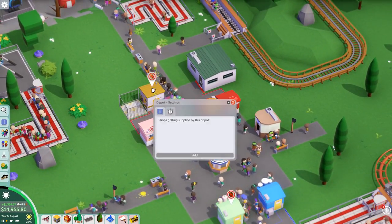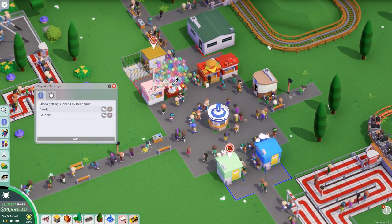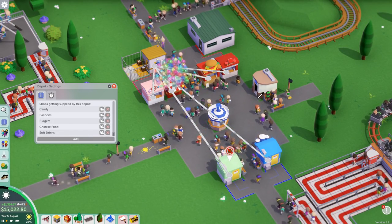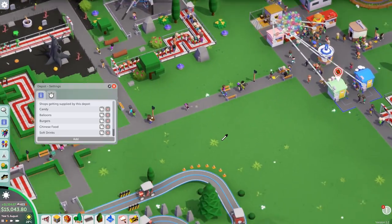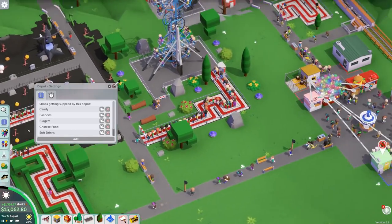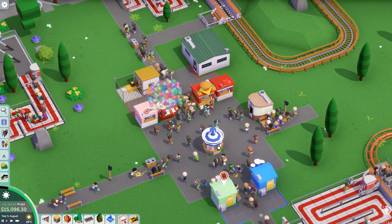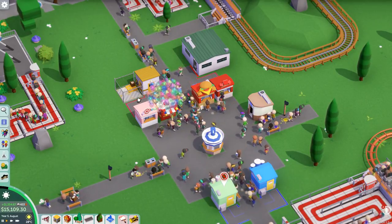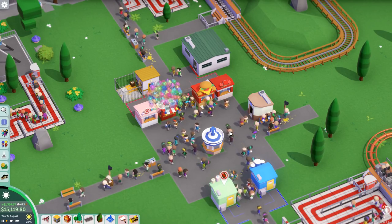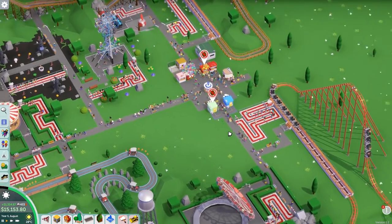We just now need to tell this depot what shops and stores it will supply. So if we select all these — every single one, except the toilet, because we can't supply a toilet. Oh, we can supply that as well. This one down here gets supplied by the usual depot. So now staff just walk here and deliver, walk here and deliver. How much simpler is that? The goods can get to the store a whole lot quicker, which is perfect.